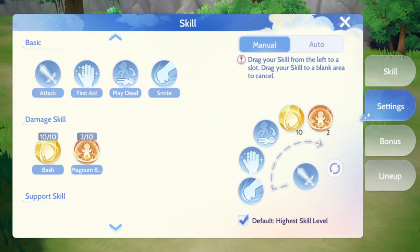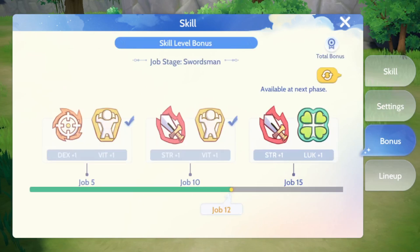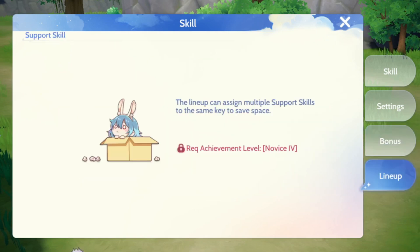You can drag these skills to your hotbar or hotkeys to make them easier to use while fighting. There are also a lot more bonuses you can unlock — if you level up your jobs to certain levels, you get extra stats. And for lineups, which you unlock later on, you can get more bonus benefits from support skills.